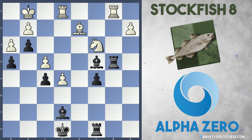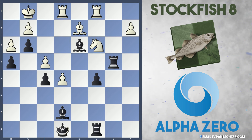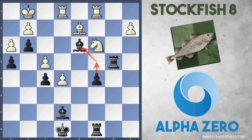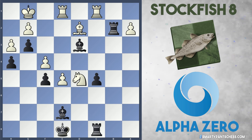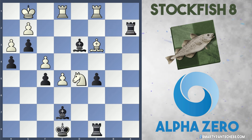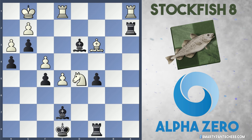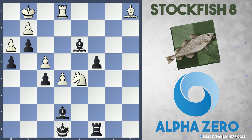AlphaZero continued with Bishop to e6 — a very optimal square for this bishop. Rook b1, and now Rook to b4. Black is threatening Bishop to c4 to pin this rook against the king, so the rook is forced to move. Now AlphaZero plays check, the king goes to g1, and all of a sudden White's king is locked into the corner of the board. This g3 pawn does an amazing job of protecting the f2 and h2 squares, and the bishop guards f1 — the king is now stranded. AlphaZero continued with Rook c8, Rook bc1, and Bishop to d3, maintaining this diagonal.